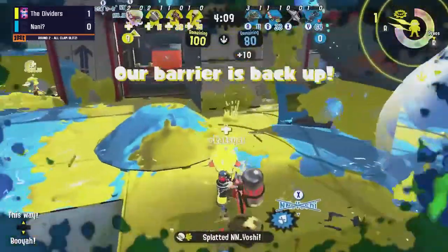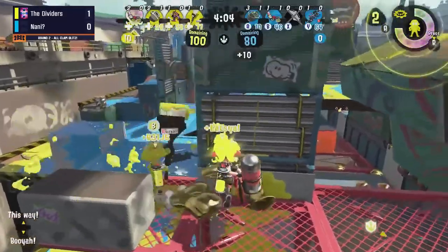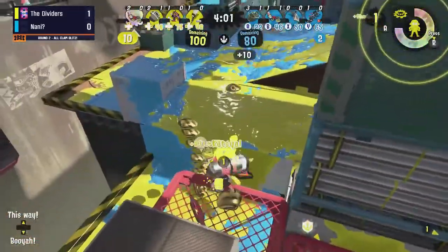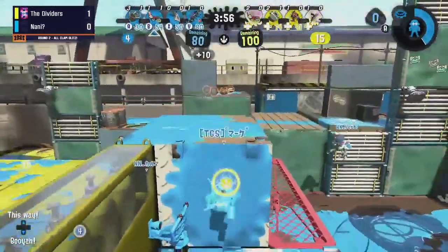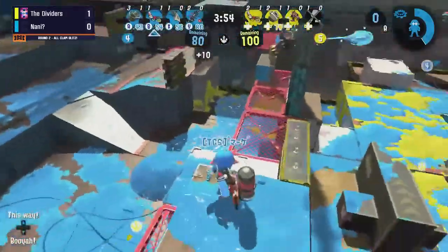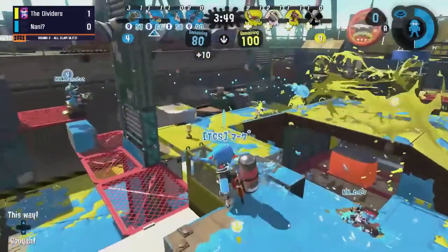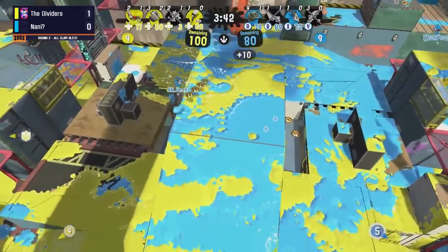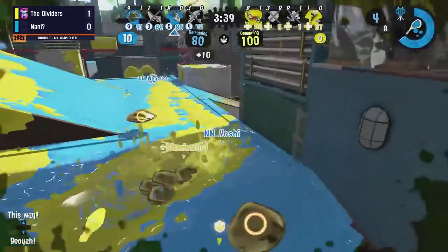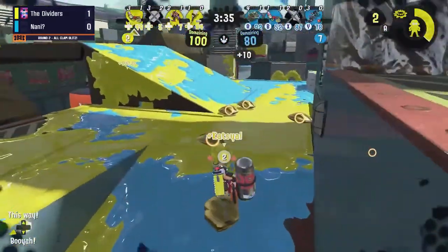There was no one left to score — this happened in the first match as well, there was just no one there. When you look at their composition they don't really have an option to push up quickly and safely. It's usually a jump-in with a weapon that isn't going to do a lot of follow-up on its own, so they really need a two-or-three-down situation. Either that or they need their Kensa Dualies to have a fantastic game.